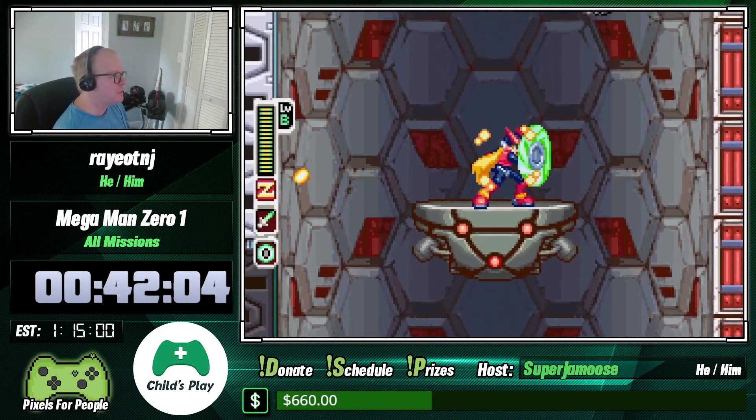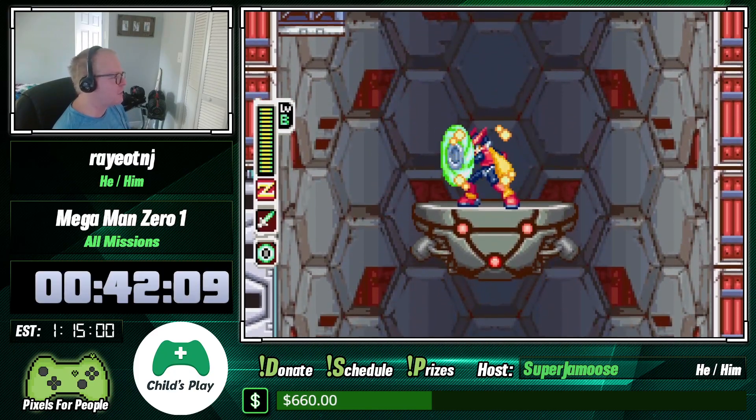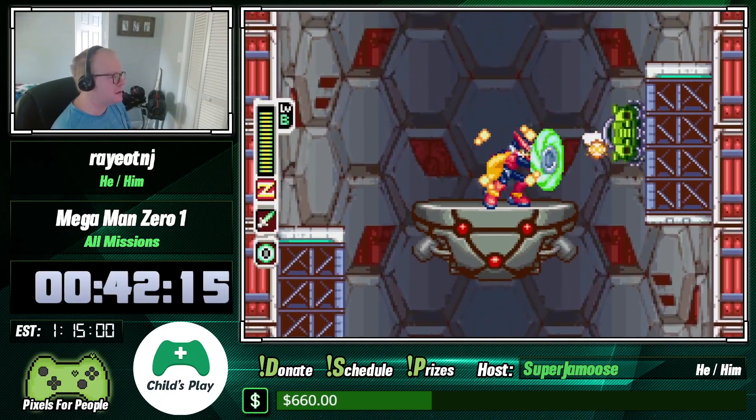I guess you can say it's the second ladder of events — first we had the X8 tower, now we have the Zero 1 tower. X in this game is a super scary fight.